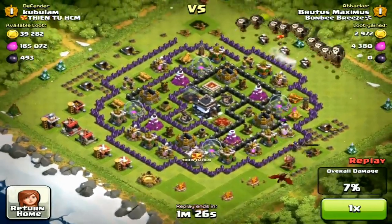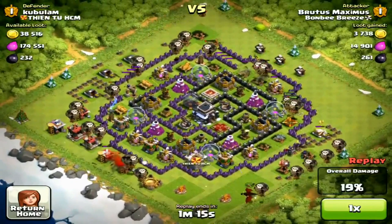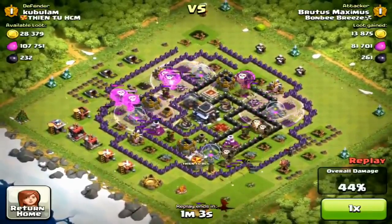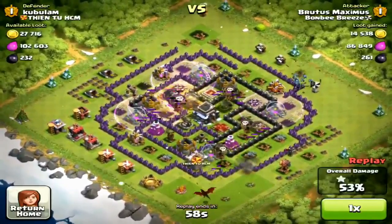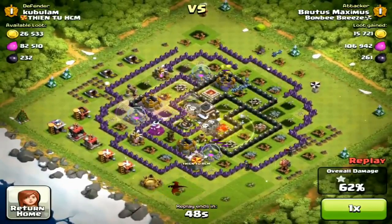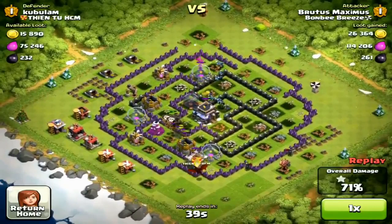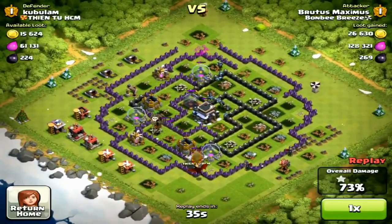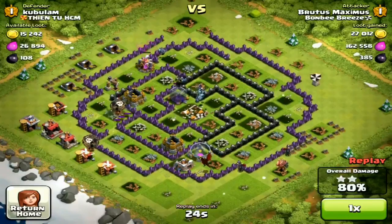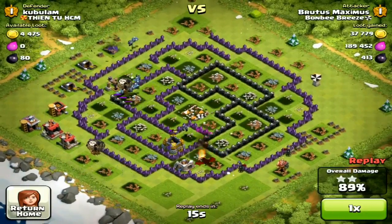Brutus surrounds the base, which is a brilliant tactic — we've seen Daddy do it on his videos. What happens is the balloons go into the middle and take out anything in their way. The defenses can only target one thing at a time, so by the time that's done the area is cleared with rage, and then you have your minions as a mop-up crew. That is one of the best balloon attacks I've had the privilege of recording, from my mentor of ballooning, Brutus Maximus.